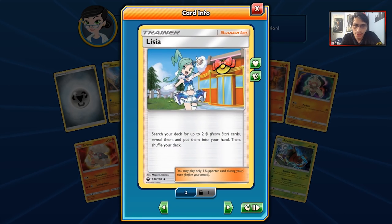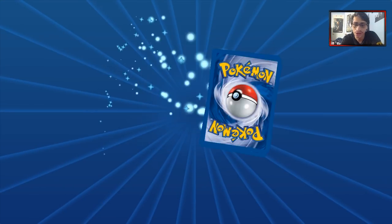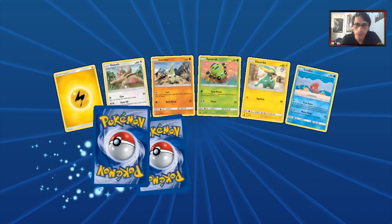We do get Alolan Ninetales, which is a really cool card. I think this could be a one-of in a few decks — the ability to get two Prism Star cards is not terrible and I kind of like that. So we're going into our next pack.